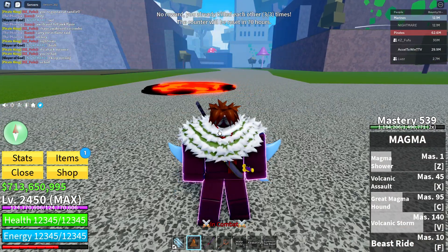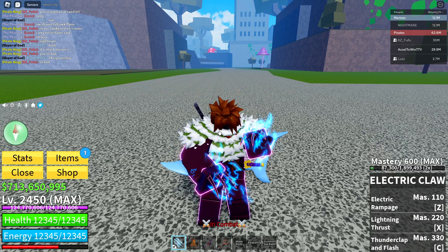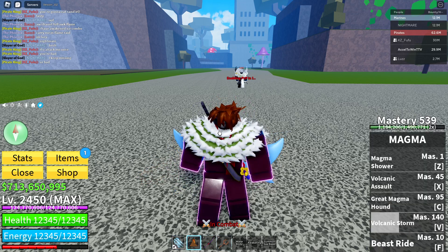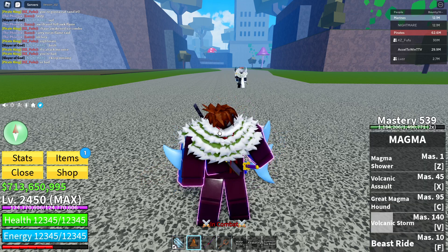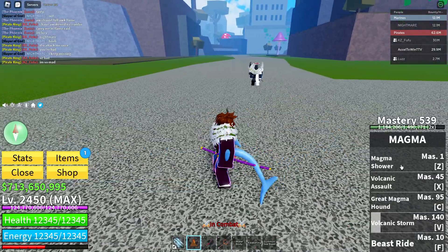That's pretty much how you're going to be using Magma. You could use your entire kit if you want to be special, but that's a little more complicated. Basically just press C, V, and Z.